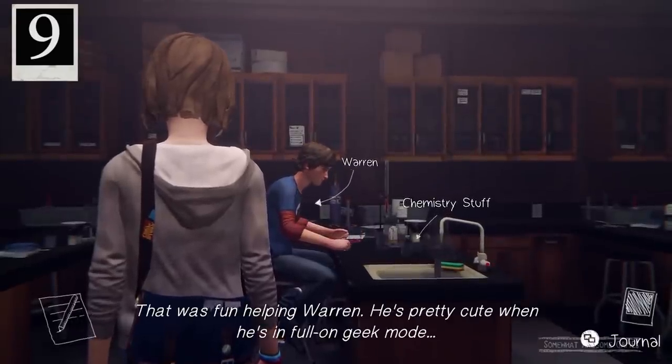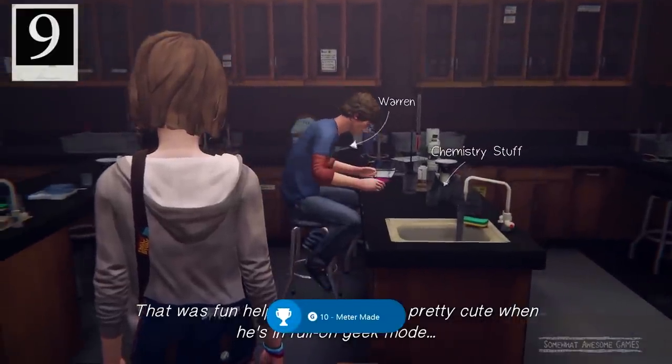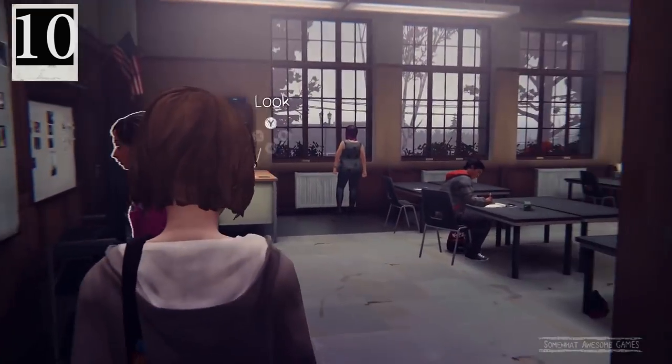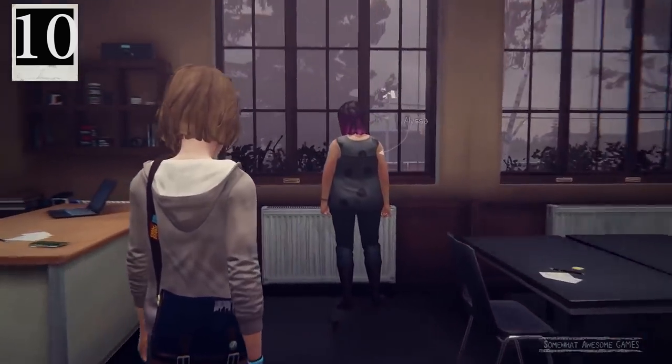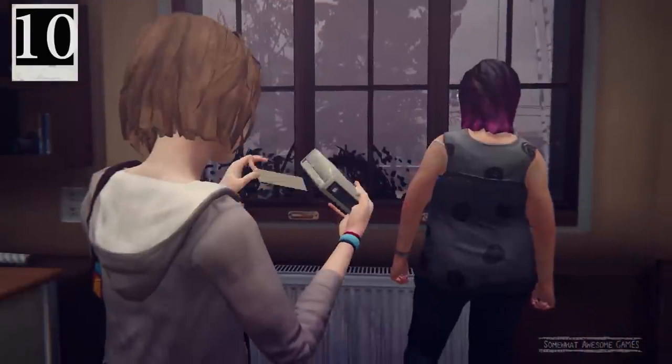The next one is really easy — it's just in the classroom across the hall where the end of the game starts happening. Go in here into class and we see Alyssa by the window looking all gloomy and sad. Perfect opportunity to take a sad photo. Take the photo — sad woman by the window. Anything is anything in art. There we go.